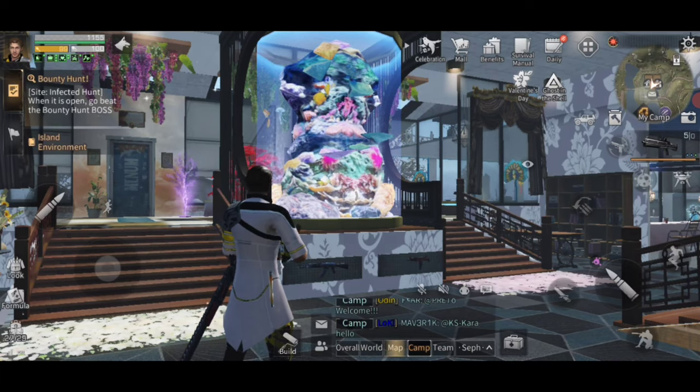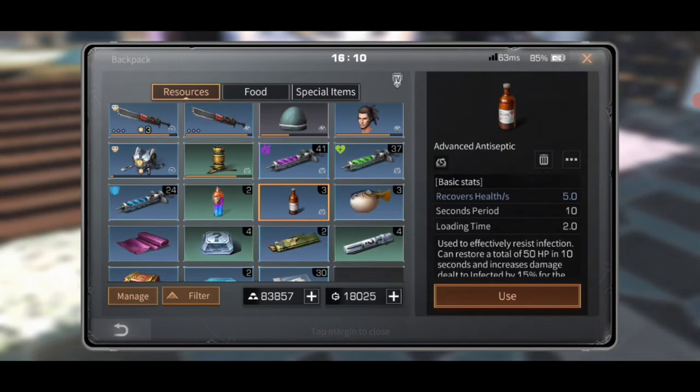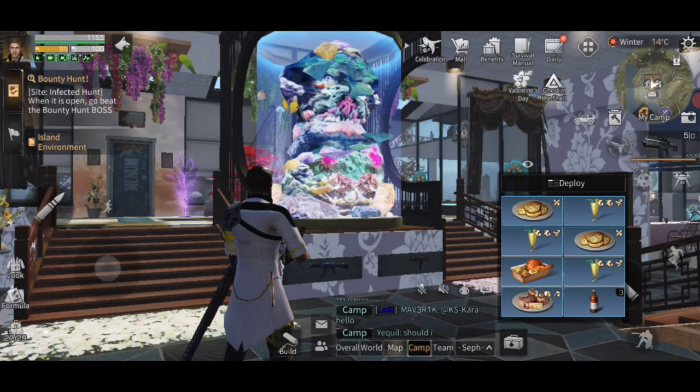First off, you're going to want these advanced antiseptics. As you can see by reading on the bottom, not only does it restore a little hit points and resist infection — in other words, it gets rid of infections from being bitten by infected zombies — it also increases your damage dealt to infected by 15% for 10 minutes. So that's 15% damage to an infected creature right there. You want at least a few of these, and I strongly suggest quick-tabbing them.